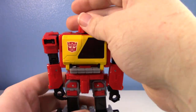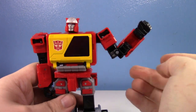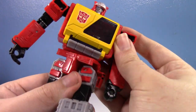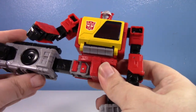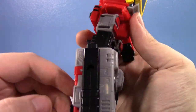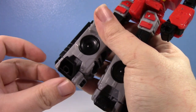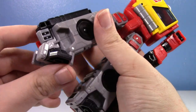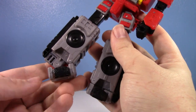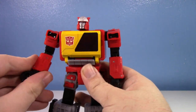The new Blaster's articulation is pretty slick: ball joint at the head, universal shoulders, bicep swivel, nice elbow bend, in and out at the wrist, waist rotation, fairly unhindered universal hips, thigh swivel, a very tight knee bend — it even bends forward a little — and his ankles get a little bit up and a nice tilt. They have a cutout in the foot with a solid piece that makes the ankle look full and complete while you do the tilt.